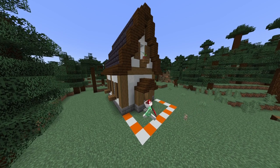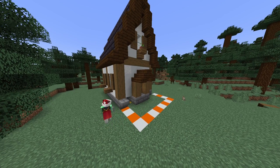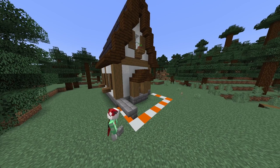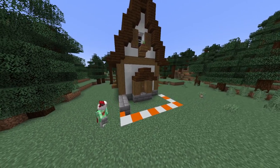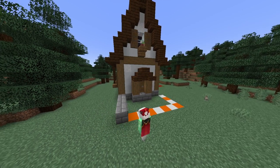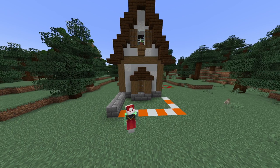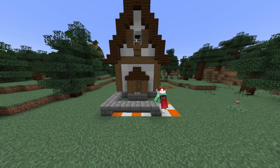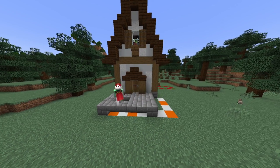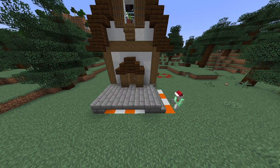Next we're going to make the main porch, so I'm going to place three stone stairs up here and then place a stone block in at the corner, followed by four stone brick stairs with a stone brick next to it. I then fill all this area in with my stone bricks.